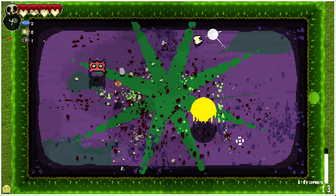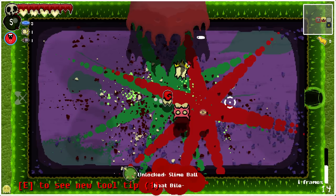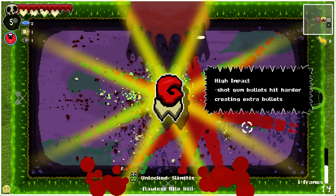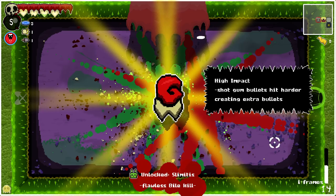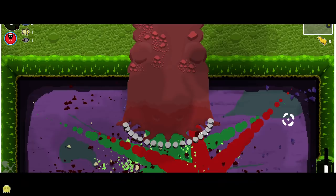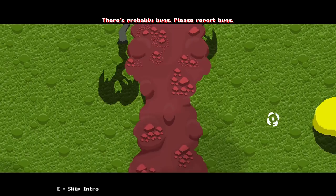I got him. We got our crown tooth. We've unlocked slime ball, but of course. Hitting enemies with deflected bullets also gives goop. High impact — shotgum bullets hit harder. Unlock slime. Midas — creating extra bullets. Take me. Take me away. Take me wherever it is you're going to take me.